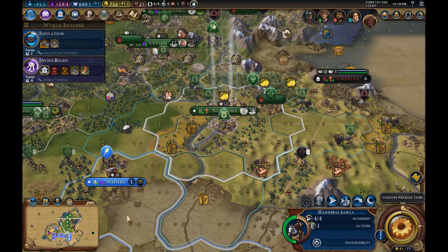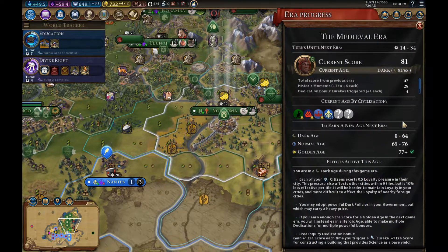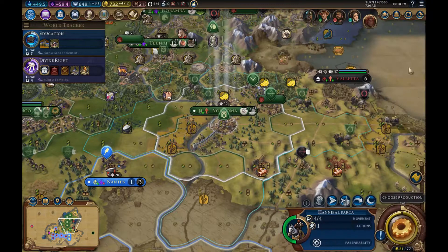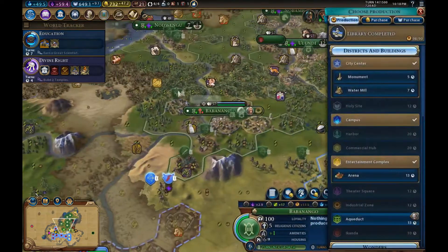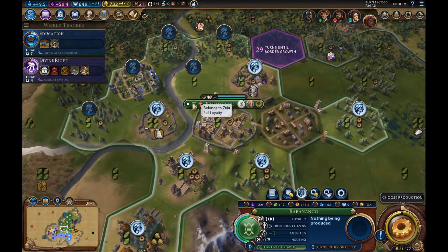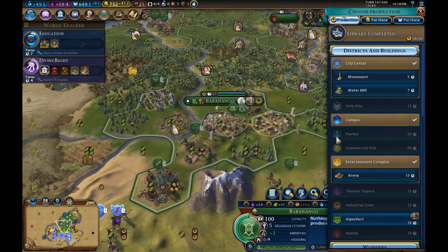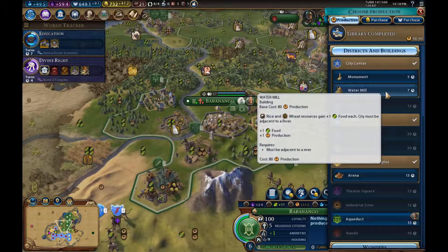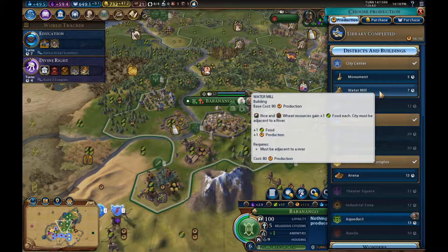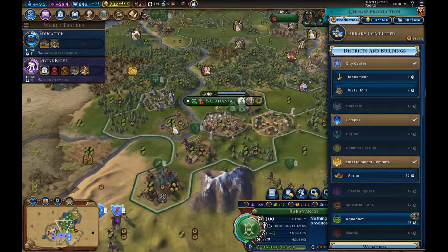A bit more ERA score — lovely jubbly. We have all these buildings that produce science as well — they're just glorious. Loyalty is looking good, so no imminent need for a monument, although it would be quite nice for the extra culture. It's only a single one, but every little helps.